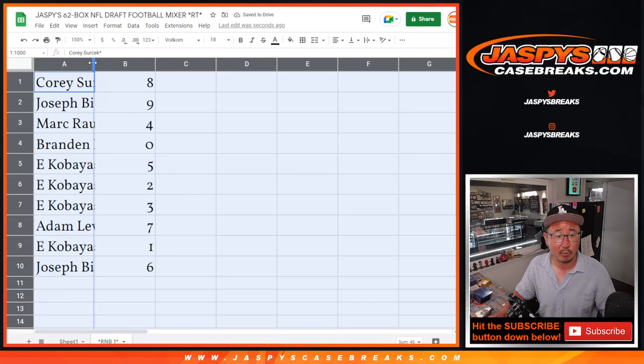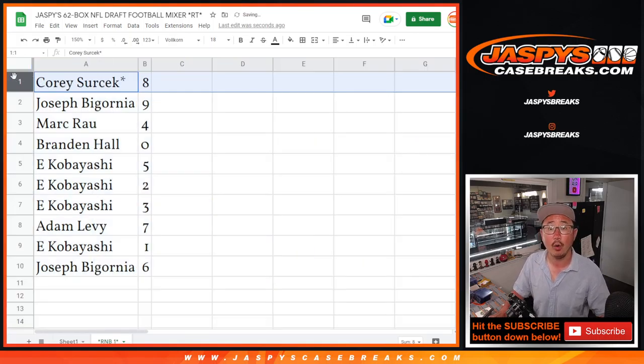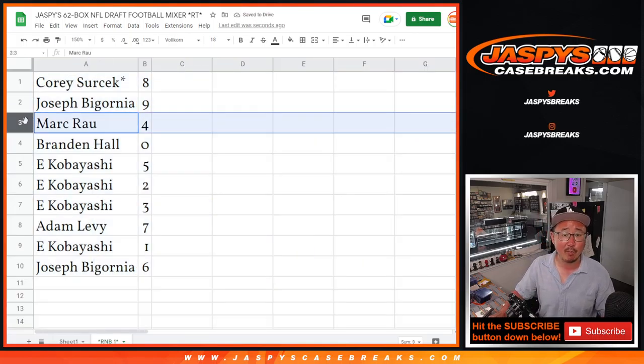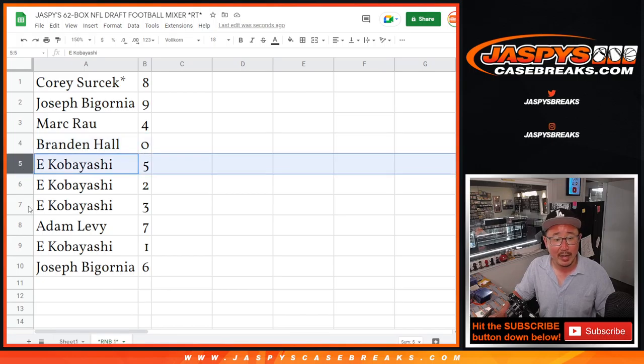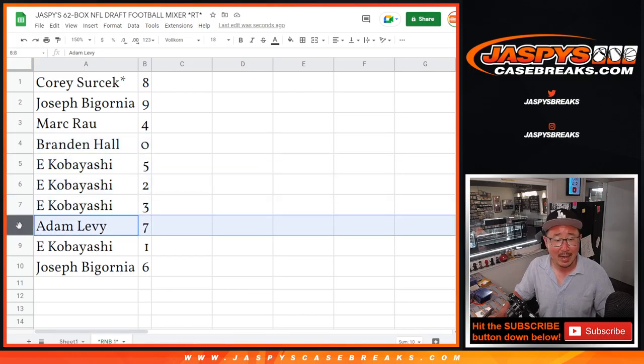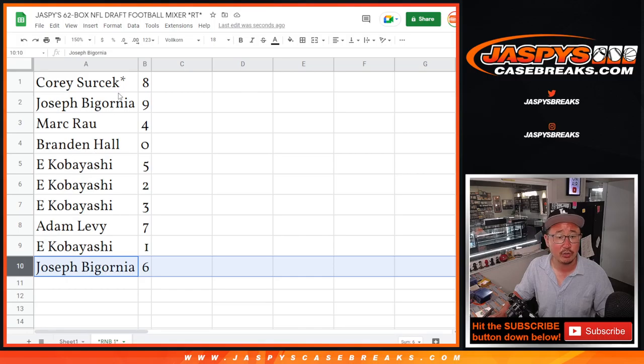Here's how it shakes out for random number block one: Corey gets eight, Joseph with nine, Mark with four, Brandon with zero. Zero gets any and all redemptions for whatever team RNB one gets randomized. Kobayashi with five, two, and three. Adam with seven, Kobayashi with one, and Joseph with six.